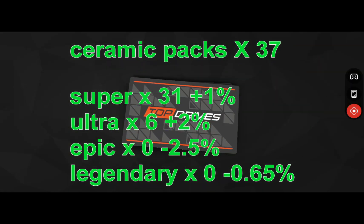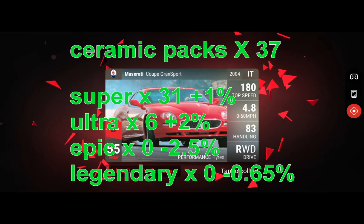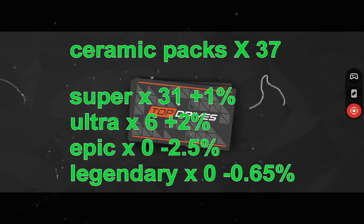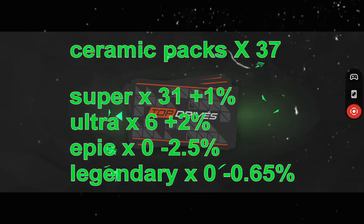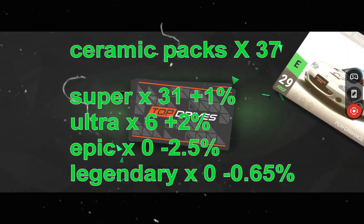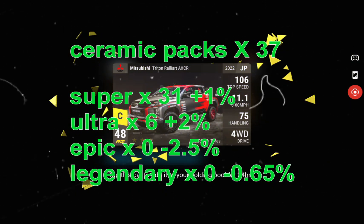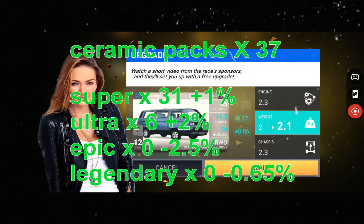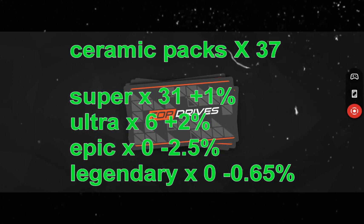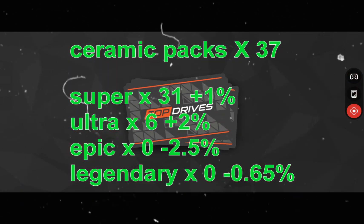For the ceramic packs, we got 37 rares. Super rares we got 31, so that's plus one percent — that's bad because it's the lowest card and we don't want more of the lowest card. Ultra rares we've got six of those packs, plus two percent — that's very good for the ultra rares. Epics were zero so that's minus 2.5%, really bad. Legendary was zero again, that's minus 0.65%, so overall really bad for ceramic packs.